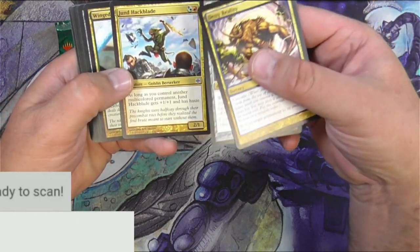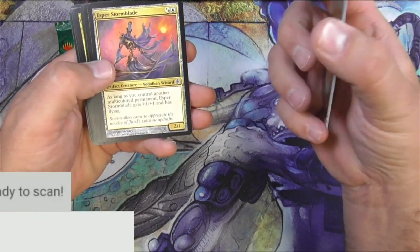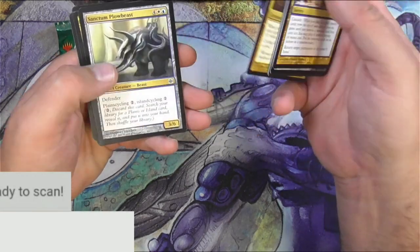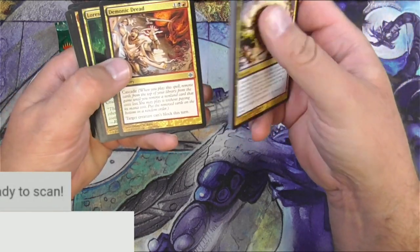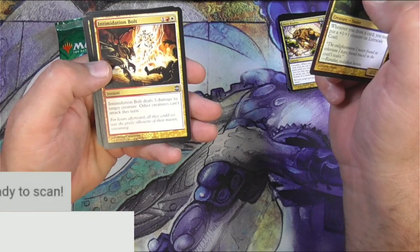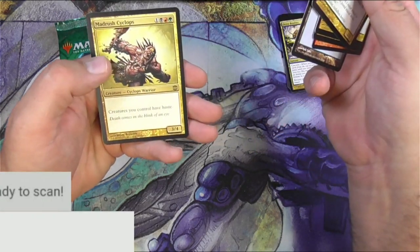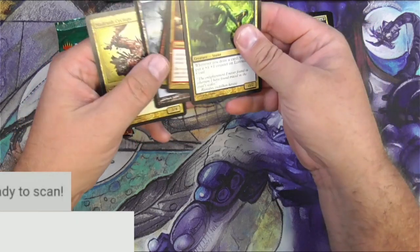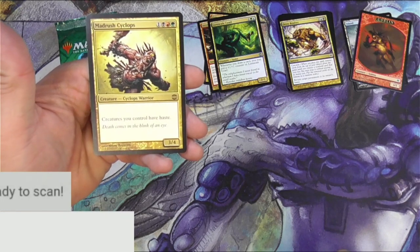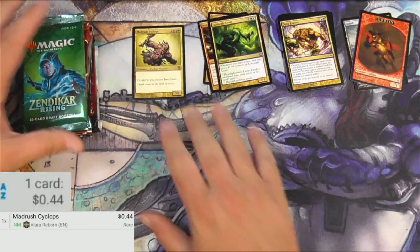Got a Joven Hackblade. I do like the Alara block and the way they did a lot of the multicolor stuff — we got Bant, Esper, and that kind of stuff in here. Got a Lorescale Coatl for a first uncommon, Intimidation Bolt, Vithian Renegades — very cool art — a goblin on an island, and there's the rare. The pack order was a little strange to me on that one. We got a Mad Rush Cyclops with haste. Probably not a big one. It is a 44-cent rare. We're off to a good start.